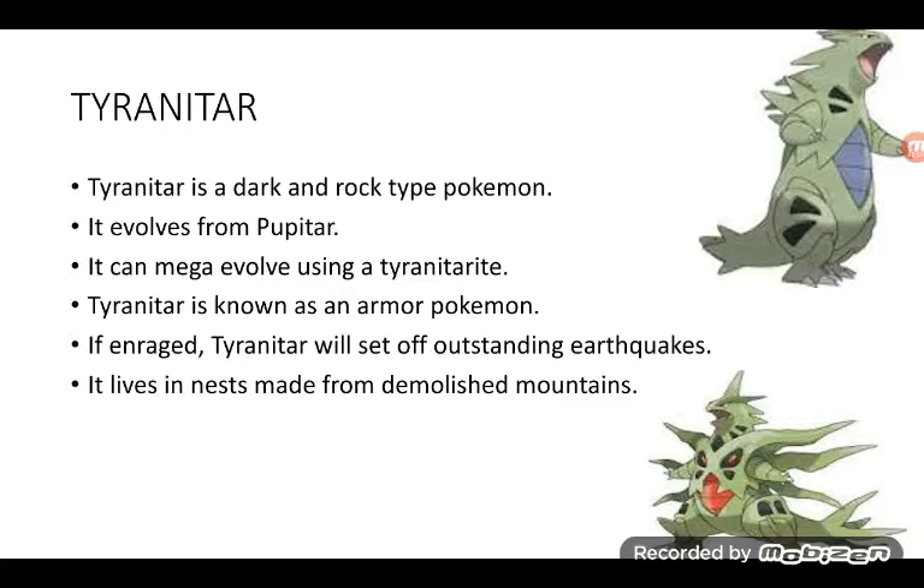Tyranitar is a Dark and Rock type Pokémon. It evolves from Pupitar and can Mega Evolve using a Tyranitarite. Tyranitar is known as an Armor Pokémon. If in range, Tyranitar will set off outstanding earthquakes. It lives in mountains formed from demolished terrain. The bottom one is Mega Tyranitar — it is sick! Top one is normal Tyranitar — another mega that's one of my favorites.